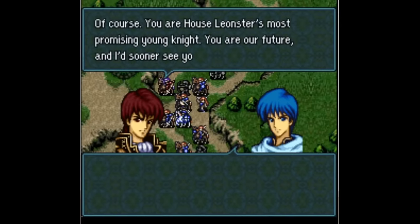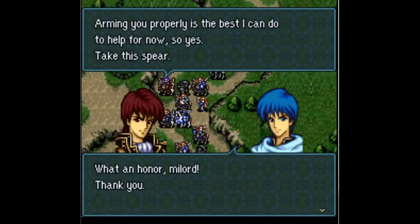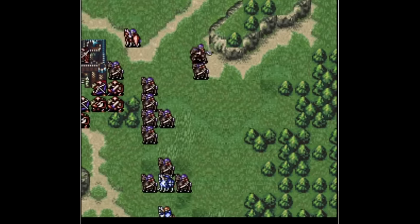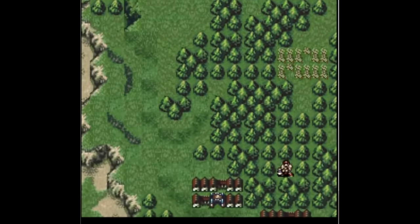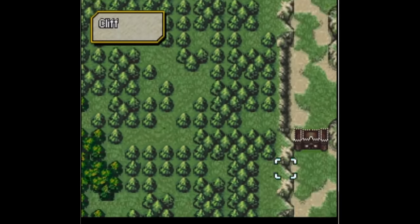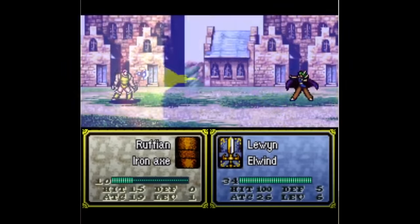In chapter 3, Ira can receive a Brave Sword from a talk conversation with either Lex or Cullen, but you can only have one of them talk to her per playthrough. The different rewards you can get from talking are something I really like in FE4 and would like to see come back in more modern support systems. In modern FE, if someone gave a myrmidon I wasn't using a Brave Sword, I would have it off them and onto one of my carries in a heartbeat. Still, this is something I would like to see modern FE experiment with.